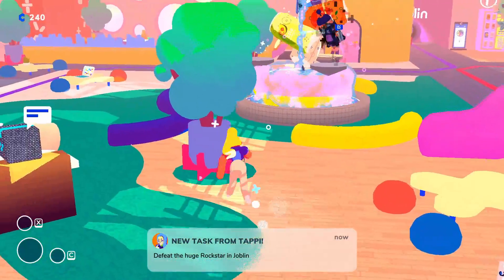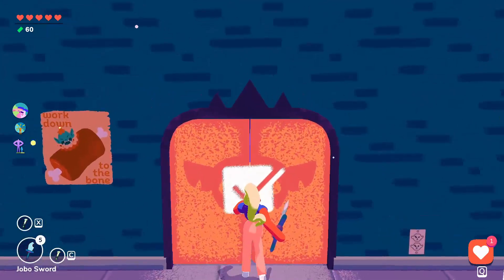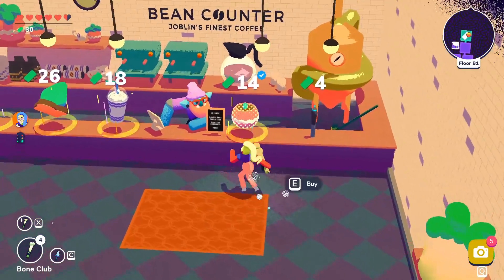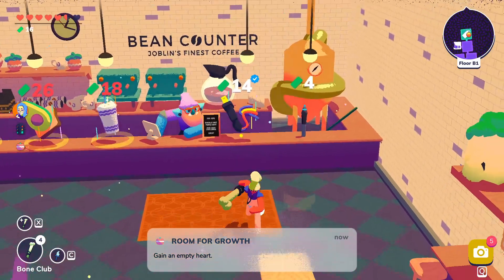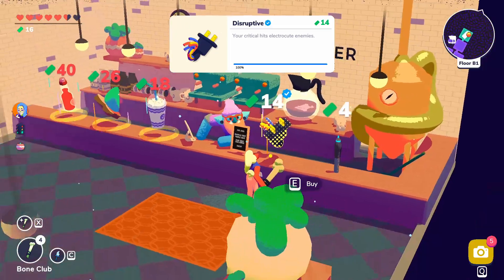The second task is to defeat the huge rock star in Joplin. You'll find a new room on the second floor of the Joplin dungeon with a big rock star and a handful of Joplins. The third perk is that cafe items will be restocked when purchased — normally there's an empty slot after buying, but with this perk a new randomized item will replace it.